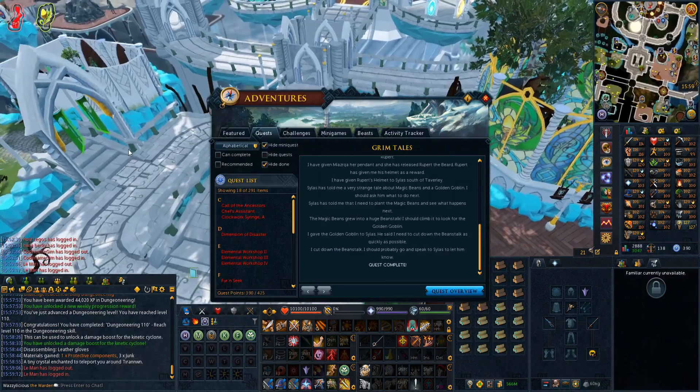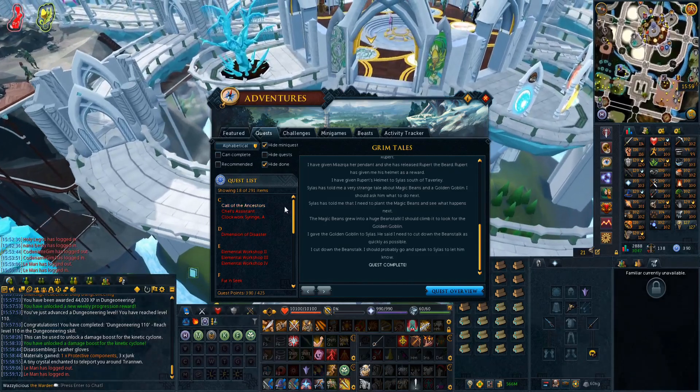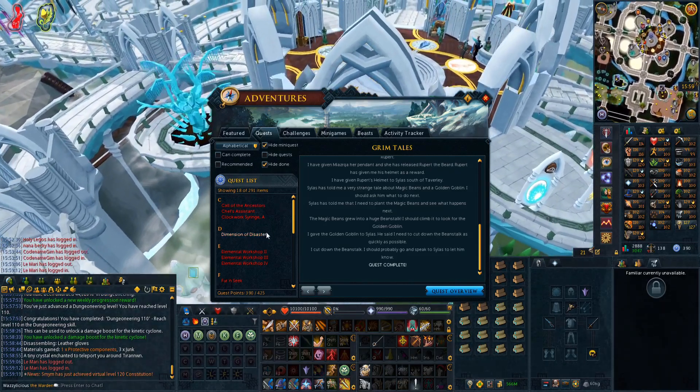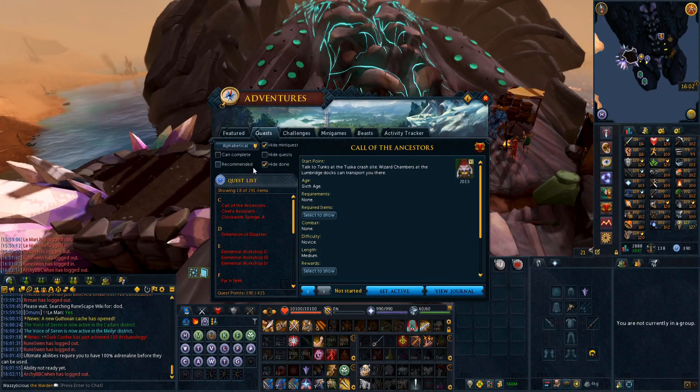As I said last time, we want to get 400 quest points before the new slayer creatures release, so we get another prefer slot and another block slot. This is what we have left.